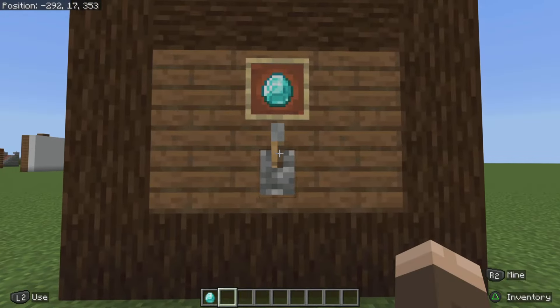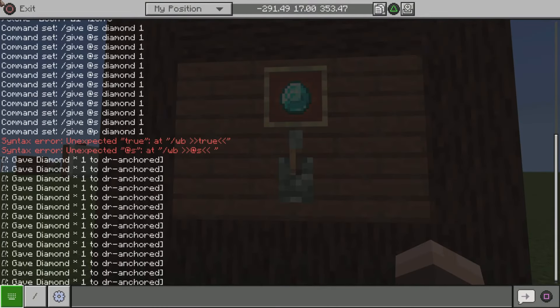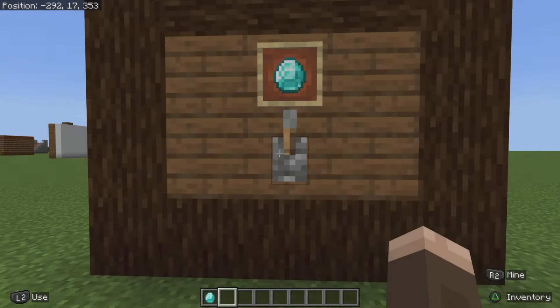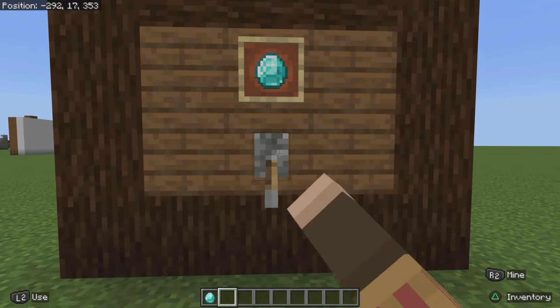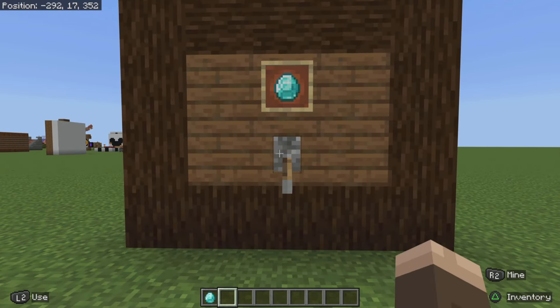Now as you can see, before you could see the command was giving numerous prompts in the chat. But once you press the lever now, you can see it's giving me the diamonds but without the command block output message anymore. So that is pretty cool.